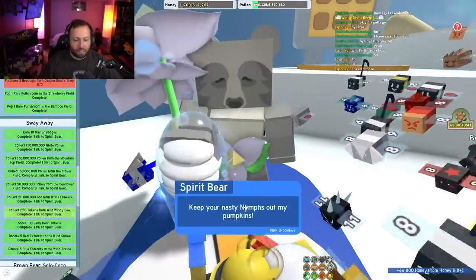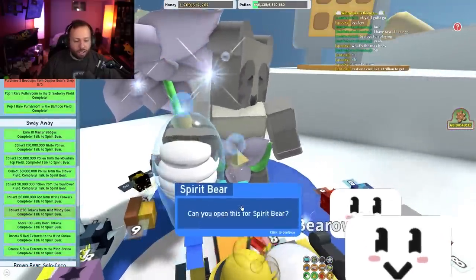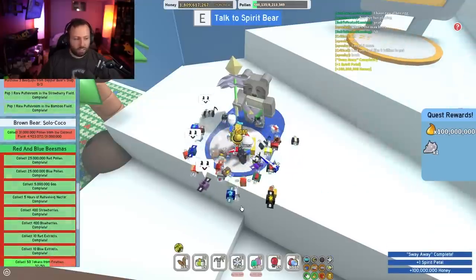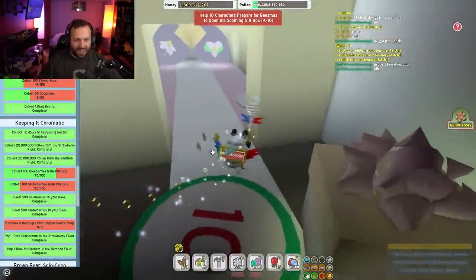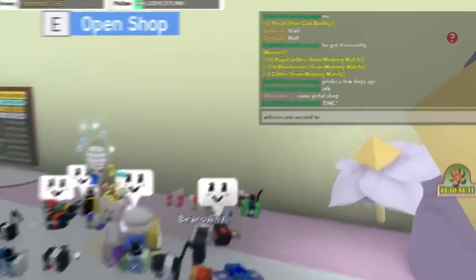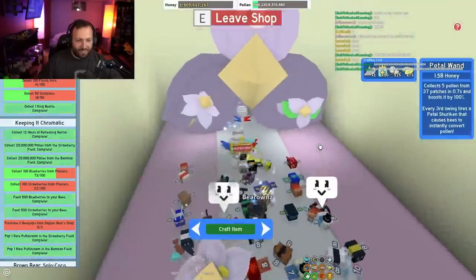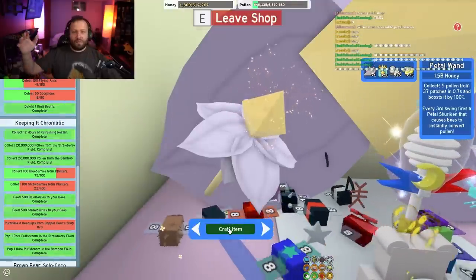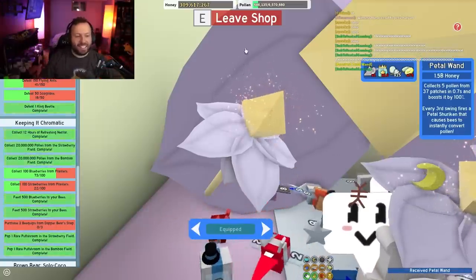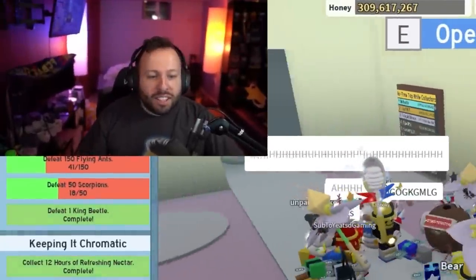Let's go get this petal. Talk to Spirit Bear. Spirit Bear, I have finished your 10th quest. Give it to me. There it is. There's my petal. Here we go. I'm gonna tell them to witness this. Witness me ascend to petal Saiyan. Craft the item. Equip the item. I have ascended to the petal ranks.